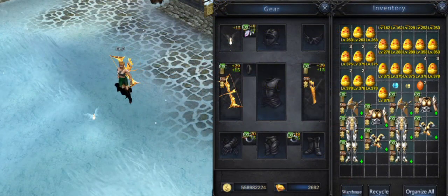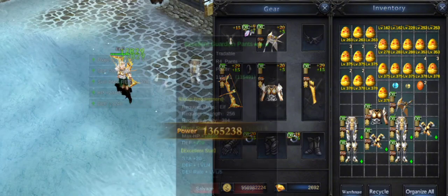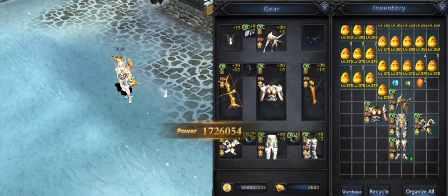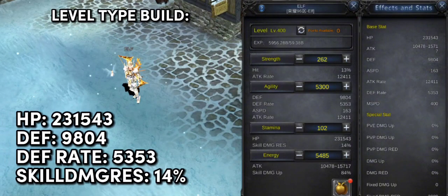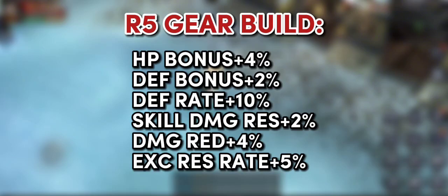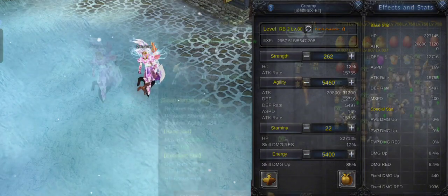Now let's check the level type build. We will also try with an RB2 character. The stats are low because it's just a dummy character.